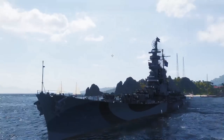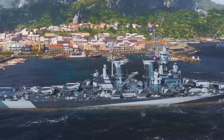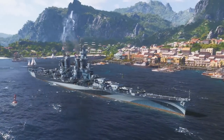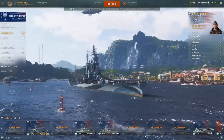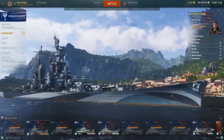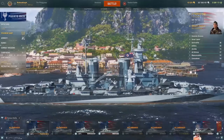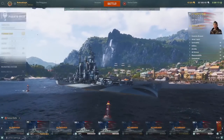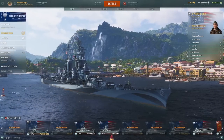Puerto Rico was originally released in a dockyard — it was the first dockyard in World of Warships. That came with a lot of drama, but now we have a different style of dockyard. Missions were changed, things like this were changed, and the only thing that really hasn't changed is the ship. Puerto Rico has gone through the commander skill rework and you can't run fire prevention anymore.